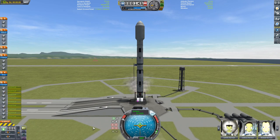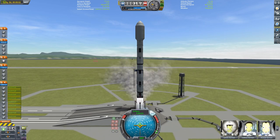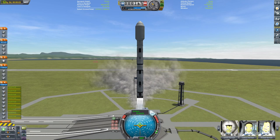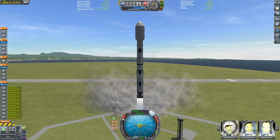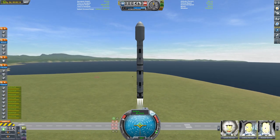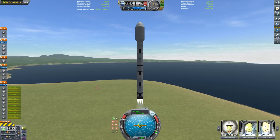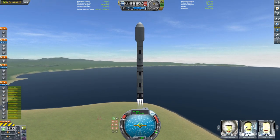Just starting here with a pretty basic rocket. This is a pretty heavy payload — it's about over 100 tons you need to get out to Mun surface. We have 9 Mastodon engines in the bottom powering us, giving us about 1.29 TWR, which isn't actually great, but it's a pretty heavy payload.